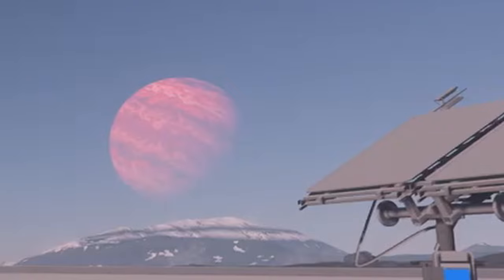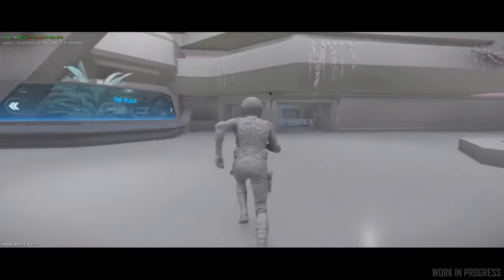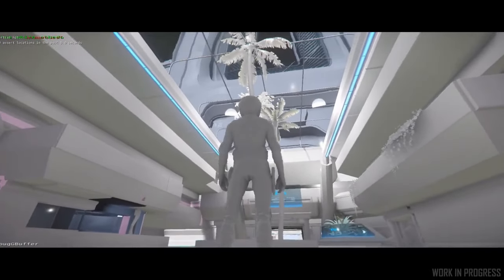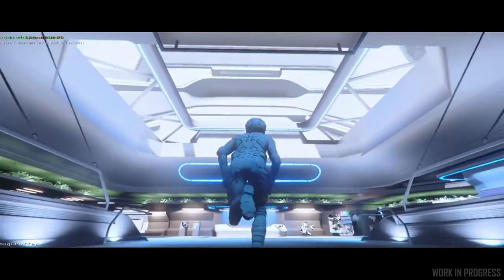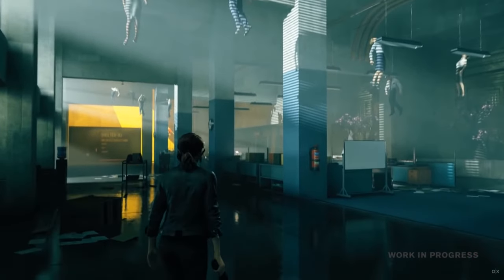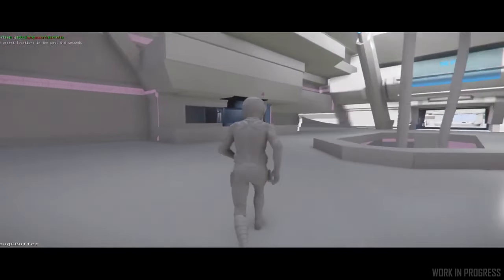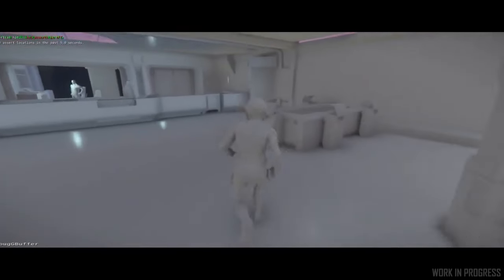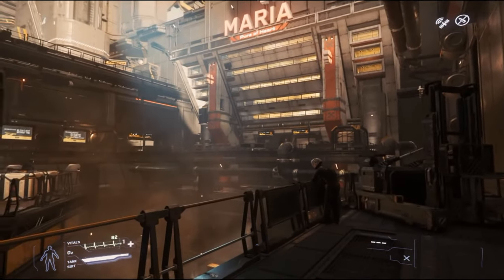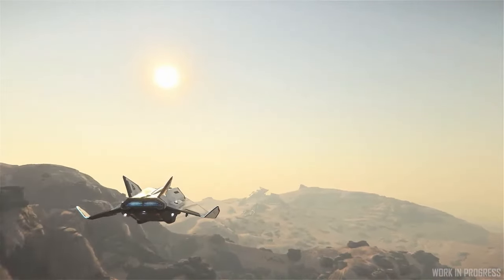In addition to these buildings, hospitals are starting to receive early passes at production — something I'm hoping we can see the first version of in October. These locations will include pharmacies with things like med pens and COVID vaccines, ambulance drop points for medical missions and professionals. Orison and New Babbage, the two newest cities, seem to be the first locations for hospitals to appear, but we already know where ArcCorp and Loreville will have theirs. It should be interesting to see how ambulance stations work with those locations without a large rework.